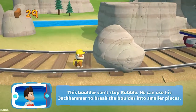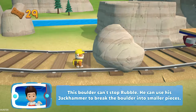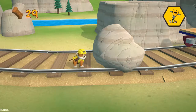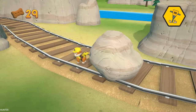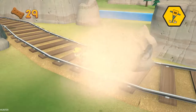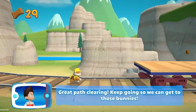This boulder can't stop Rubble. He can use his jackhammer to break the boulder into smaller pieces. Help Rubble break the boulder with his jackhammer by pressing the X button. Great path clearing!